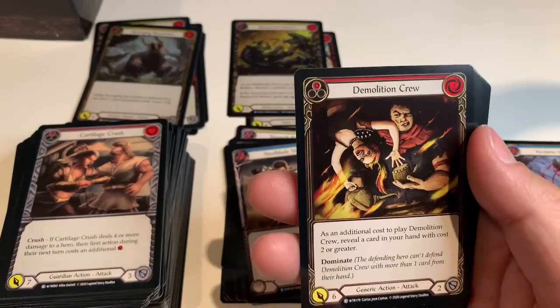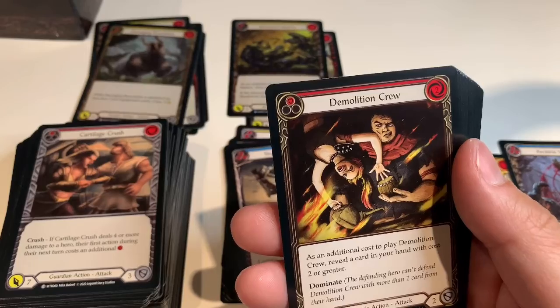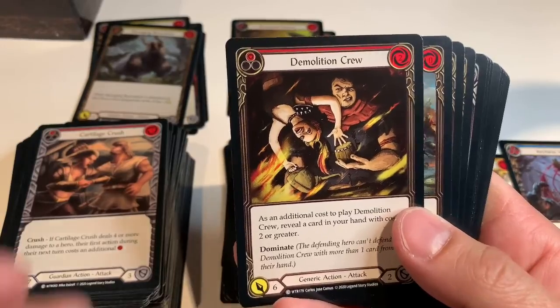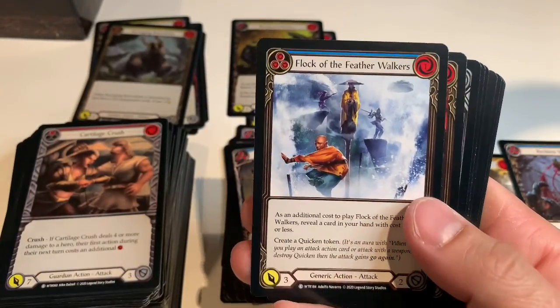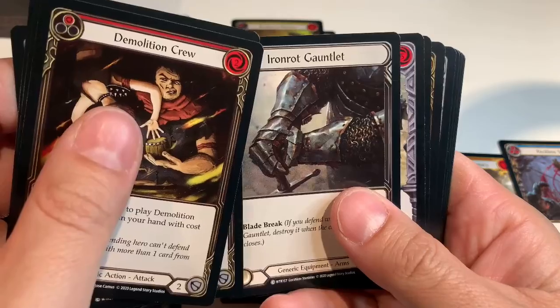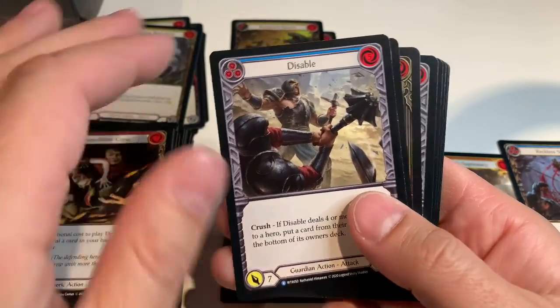I feel like having Rising Knee Thrust as a card name is very hyper-descriptive of what it actually is, like closed-hand striking face or something. Demolition Crew, Scar for a Scar, Flock of the Feather Walkers, Wounding Blow. Iron Rot Gauntlet — I think I do have the whole Iron Rot armor series now. Disable — there's a rare.